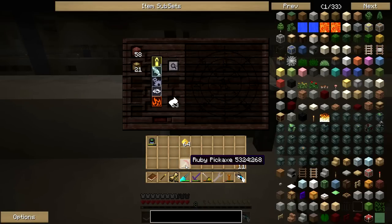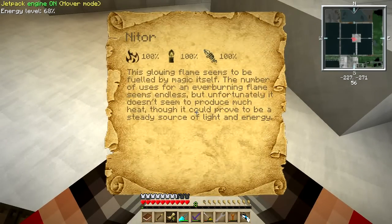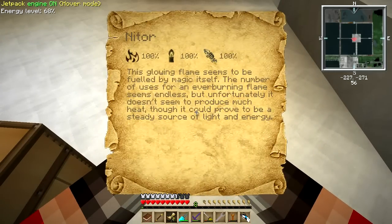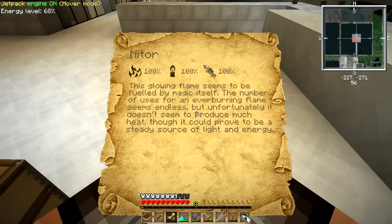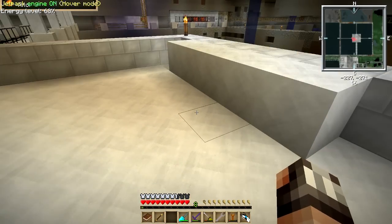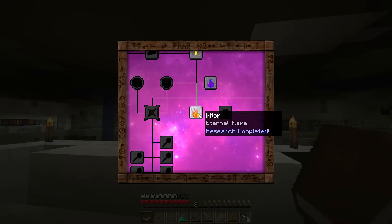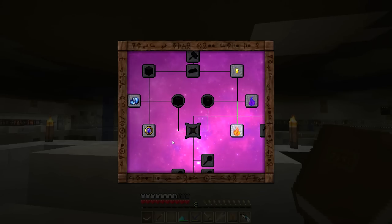That is so sweet! We've made the discovery of Nitor. If we right-click on this discovery, we get a nice bit of lore: 'This glowing flame seems to be fueled by magic itself. The number of uses for an ever-burning flame seems endless, but unfortunately it doesn't seem to produce much heat, though it could prove to be a steady source of light and energy.' What's awesome about Thaumcraft is that hints and tips about what to research next are all over the place in descriptions and in the Thaumonomicon. After right-clicking, Nitor is now completed in our Thaumonomicon — we have unlocked a bit of Tier 1 research.